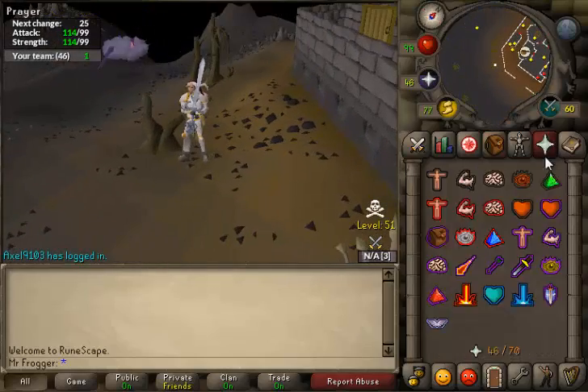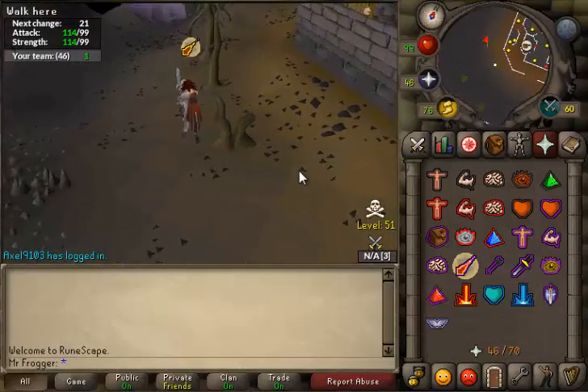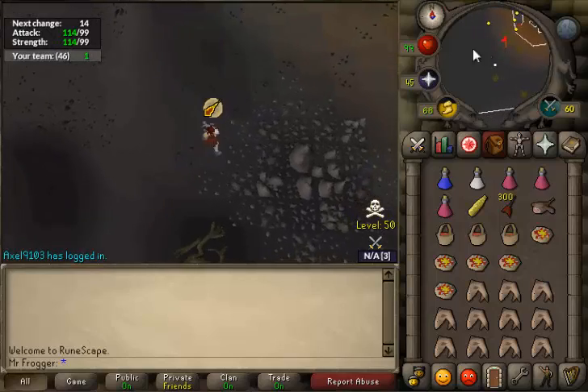You're going to run here and you're probably going to lure him here on your way over. All you're going to do is simply get his attention — you don't have to attack him, just make sure he notices you. The red spell is a teleport, which is really annoying.